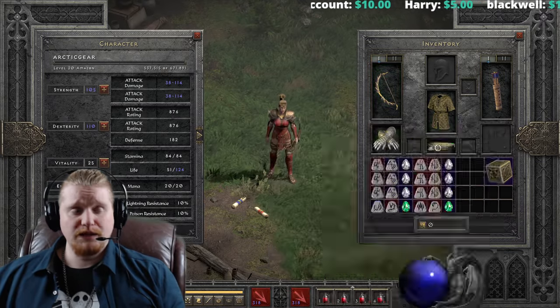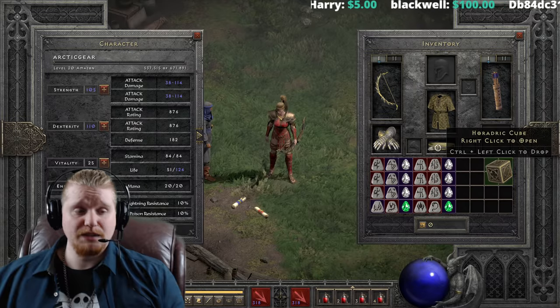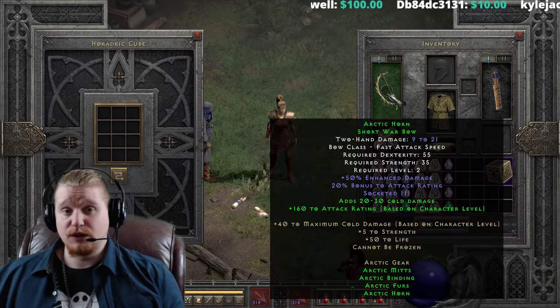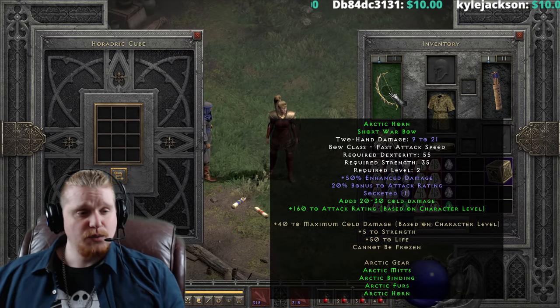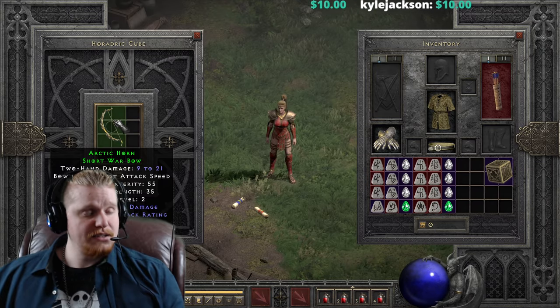All in all, level two Arctic furs is absolutely an amazing set if you can equip it, which is probably its only main caveat. Now we're going to upgrade this set piece by piece. The Arctic Horn Short War Bow is going to go from 9-20 to 21-52, fast attack speed, 55 dex, 35 strength, level two.